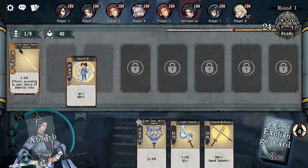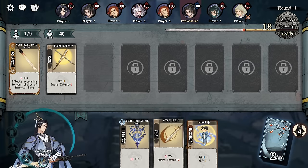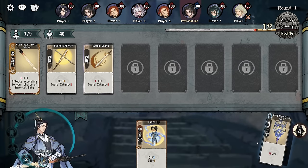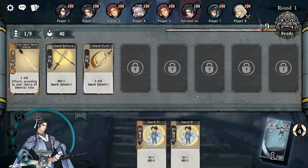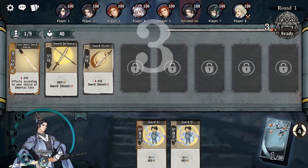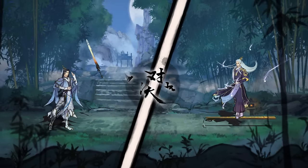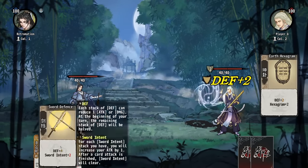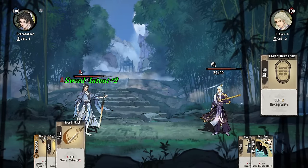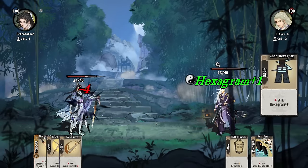We have the chi and defense thing — this is not like a great start. Sword intent, if you don't know, if you didn't watch the last videos I did on this, it will increase the damage of the next attack you do by that amount. So I increase the damage of the next thing by two. This is not necessarily a very good synergistic start.